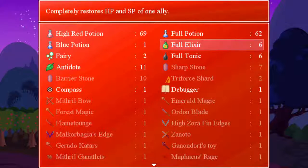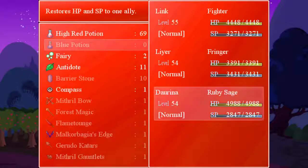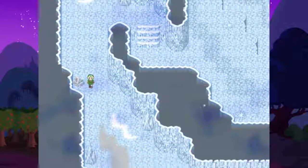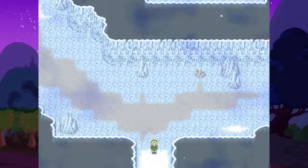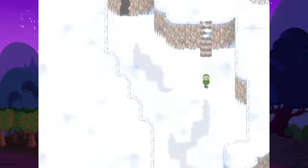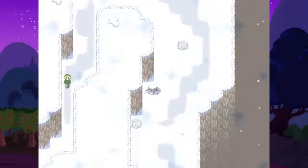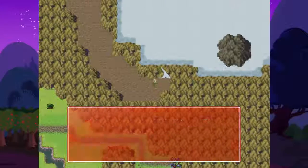Oh, blue potion does both - I have full elixirs, oops. Oh well, whatever. This is a good spot to call this episode at. In the next episode we will head back to Hyrule, or travel to the river - but I'm gonna guess that I need Zelene for that. I need to stop Dark Link before he gets to the Temple of Time.